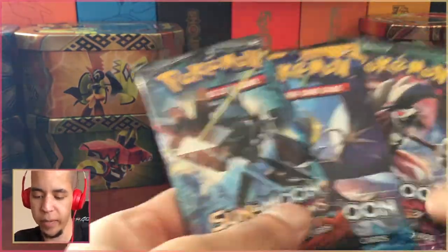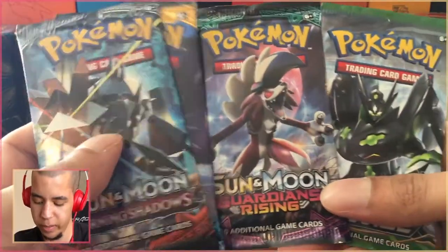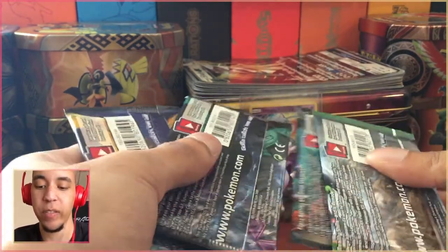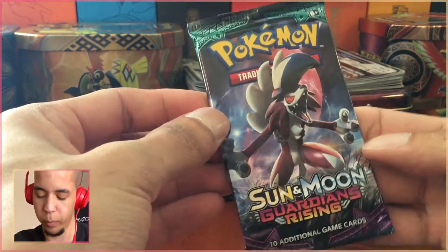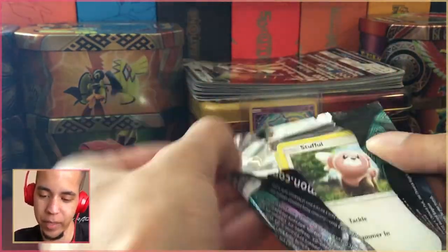We've got four packs and, as I said, very interesting — we got Burning Shadows, Sun and Moon, Guardians Rising, and Fates Collide. It has been since August since we've pulled anything above a regular GX card, so I'm hoping we can break that today. We'll definitely break that in the booster box we open — at least I really pray we will.